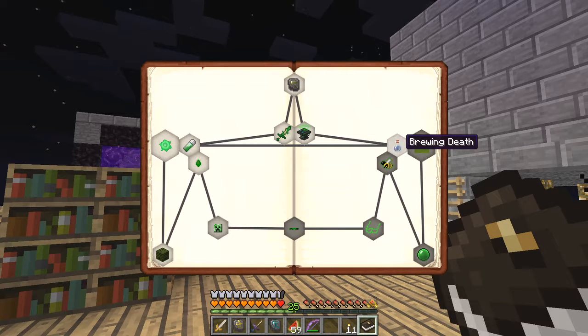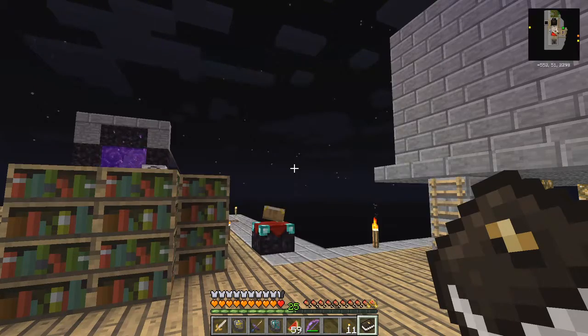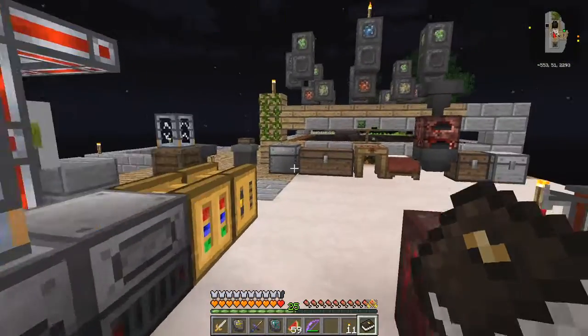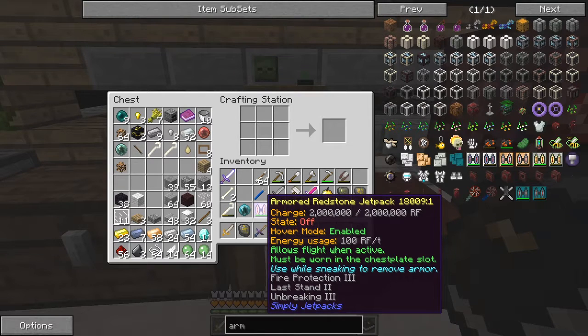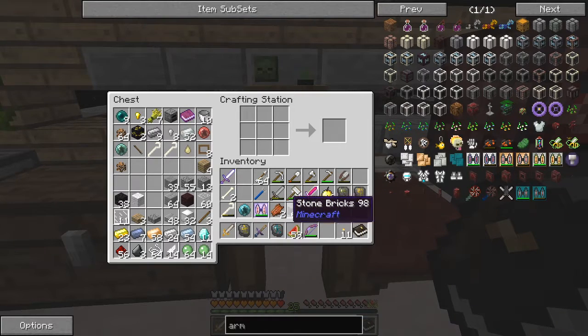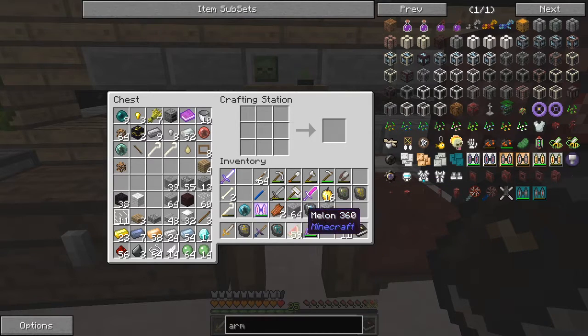The next one becomes 'Brewing Death.' Here we've got to make a potion flask, and I will get a choice of two potion flasks. A potion flask is actually quite easy to make — I think it's just a normal glass flask in the altar. I also enchanted this: I got fire protection three, last stand two, and unbreaking three. Really some good enchants. The only one that didn't get a very good enchant was a bound blade, which is a bit of a shame.